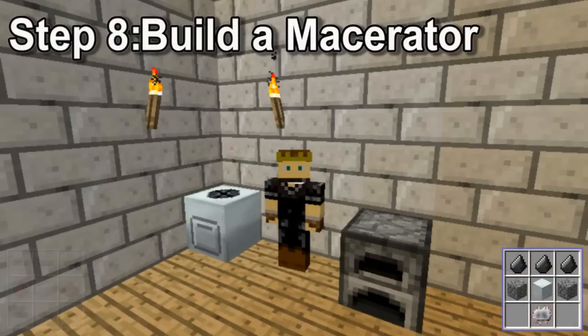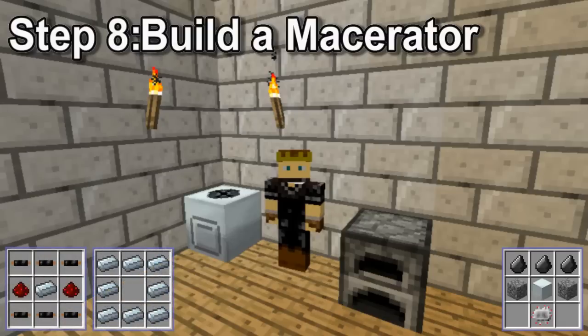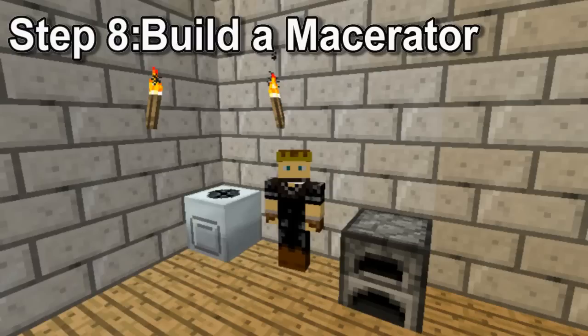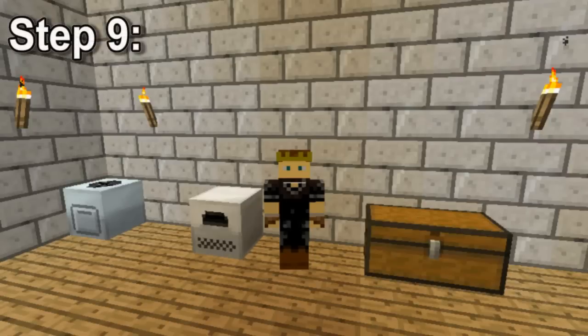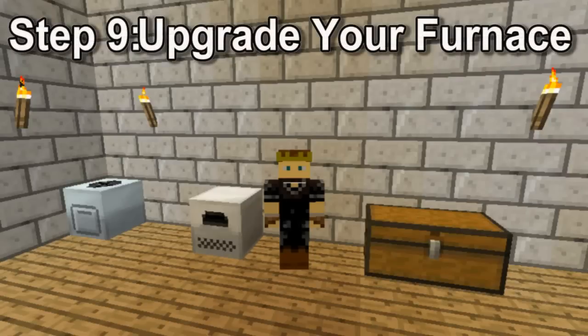It's made with an electrical circuit, a machine block, two cobblestone, and three flint. Make sure to place this two blocks away from your furnace as well, and wire it up to the generator. Step nine, upgrade your furnace. This isn't essential, but I find it very helpful to upgrade to an electric furnace, as it doesn't require the use of coal.